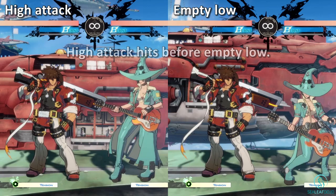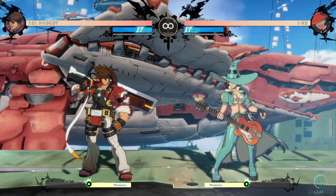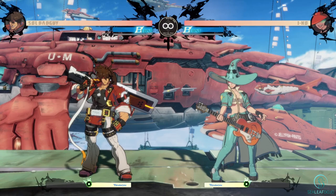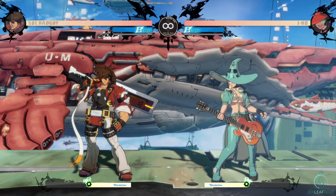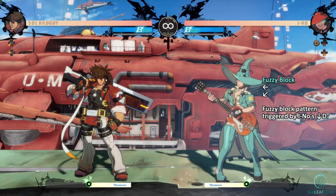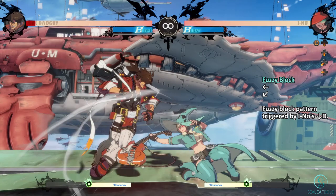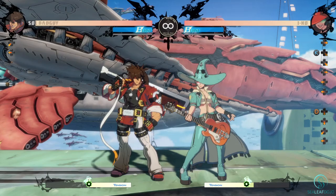So why is this important? If these attacks do not hit at the same time, it is not a true 50-50 high-low mixup. The defender can block against whatever comes first, then immediately shift to block the second option. So in this case, the defender can block high for a certain period of time, then block low. As you can see, the defender is doing the same inputs but blocking both options.